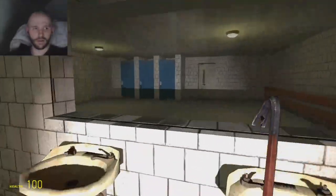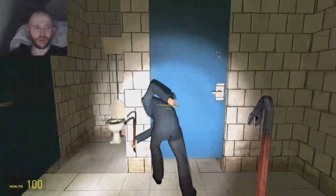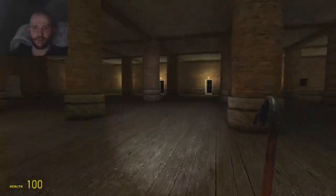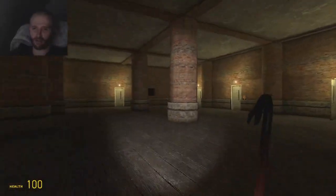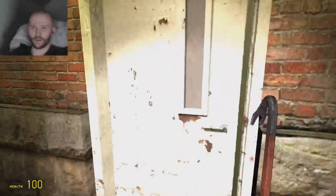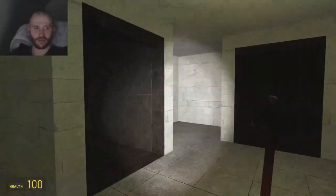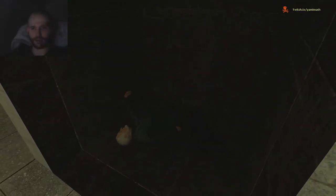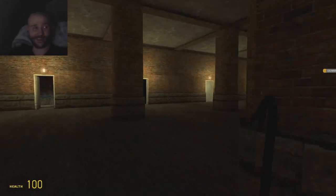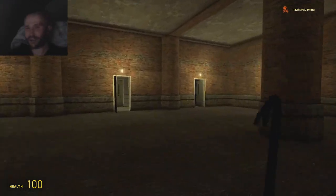Oh, we found a bathroom! Finally I can relieve myself in peace. Let's go into one of the toilets. The jump scares always happen in the toilets. Nothing's actually happening — I'm fairly disappointed. I heard a creepy woman laughing but that's it. I don't know about you but I feel like we're not going to figure out the passcode for that door and we're just going to be stuck here for all eternity. 'Choose carefully.' All right, I'm just going to go this one — oh that was a bad choice!